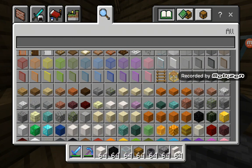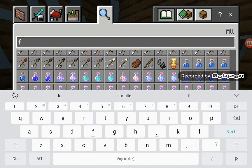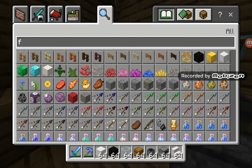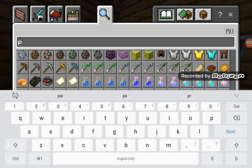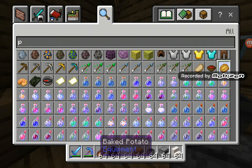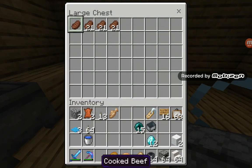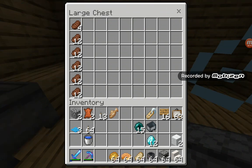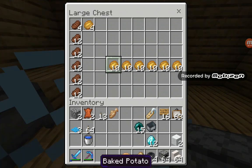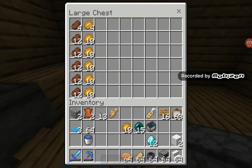Now we need food, so we're going to go to the chest thing. You have to go right there by the actual thing. We'll get some bacon, some potatoes. Oh look at this - baked potato! We need some pumpkin pie, some pork chop. We'll just put all of that yummy stuff. I'm going to make a line - there we go. You can make a massive line that looks dead neat.